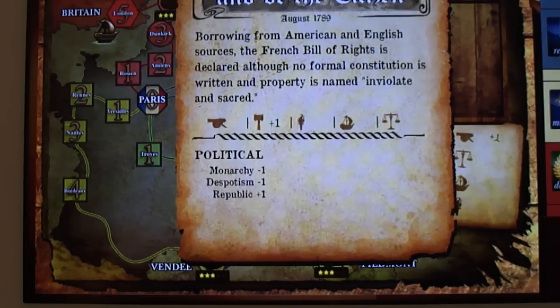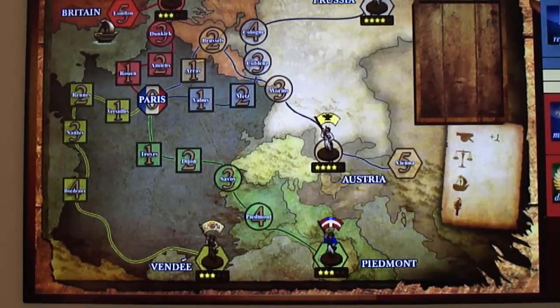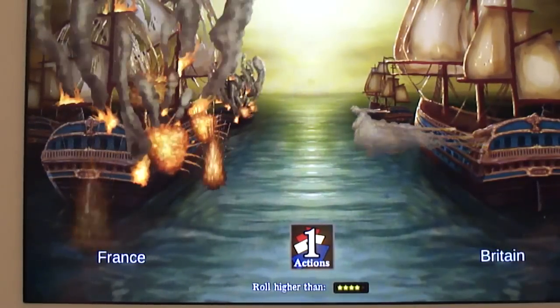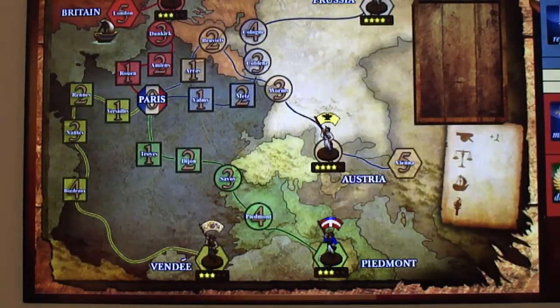We draw a new card: borrowed from American and English sources, the French Bill of Rights is declared — no formal constitution is written, property named inviolate and sacred. Monarchy minus one, despotism minus one, republic plus one. That's sort of good news, but we're already at our max. There really isn't much for us to do — it's bad news in the sense that this would have been a good card to have later when I really need it.